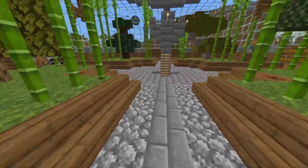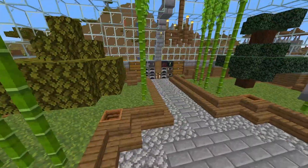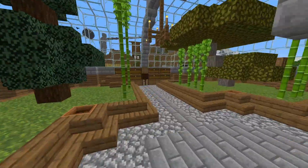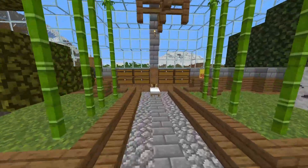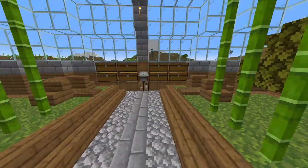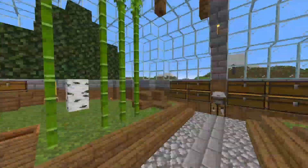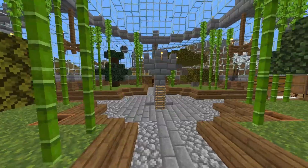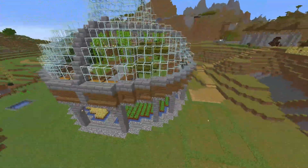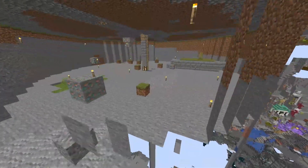Quick fly around here — pretty happy with how it turned out. Got the crops at the bottom, up the ladder we have four different trees in each quadrant, our kind of valuable area, wood area, miscellaneous, and our stone area for storage.